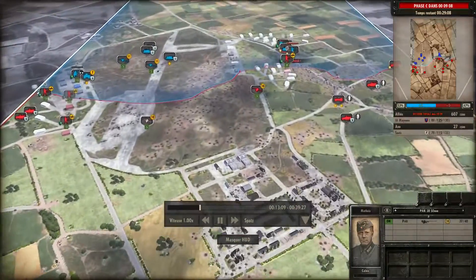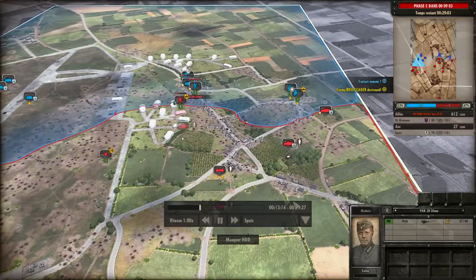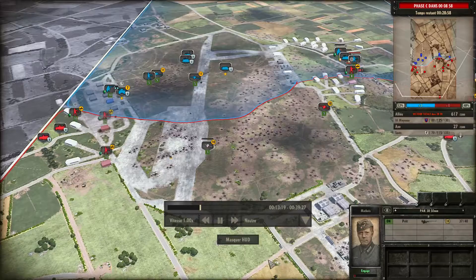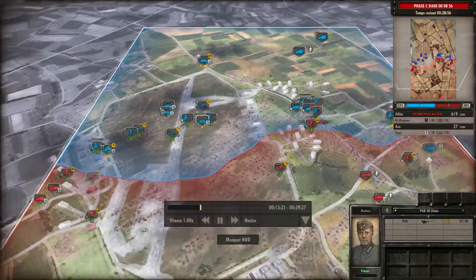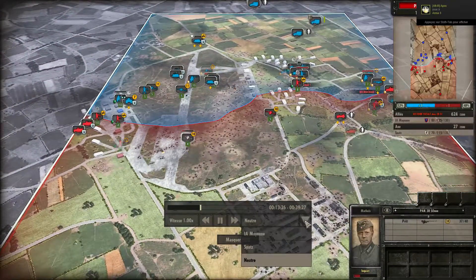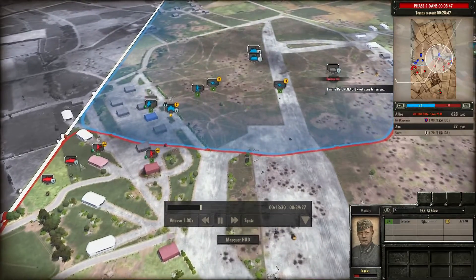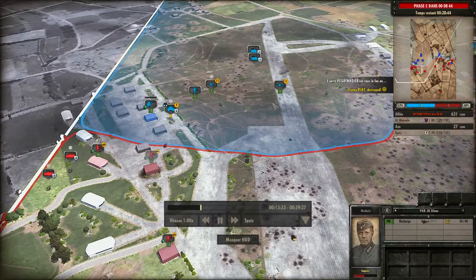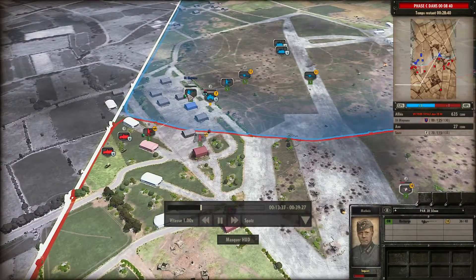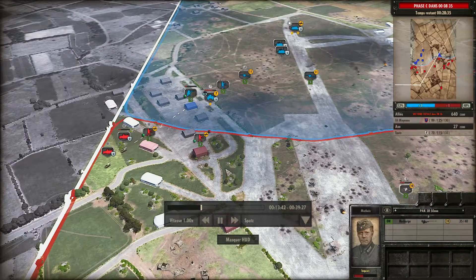Je suis en phase B. Je vais commencer à faire entrer des chars, mais j'ai aussi besoin de remettre de l'infanterie. En vue neutre, on voit la masse d'unités — il continue à envoyer des renforts. Mes Halftracks sont positionnés derrière les bâtiments, car je sais qu'il y a du Pak — je pourrai tirer sur l'infanterie sans être touché par le Six-pounder.